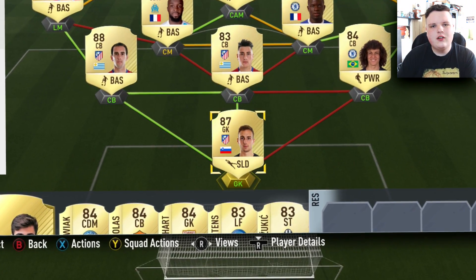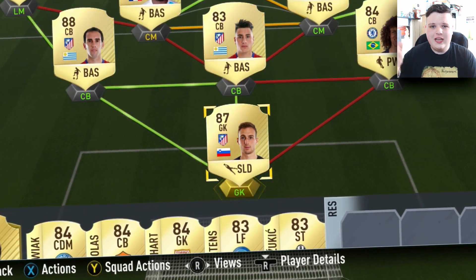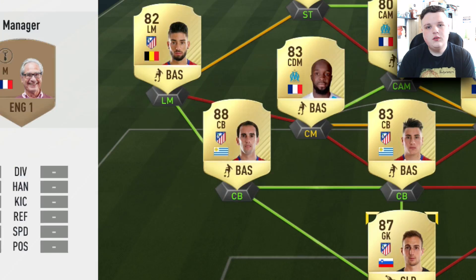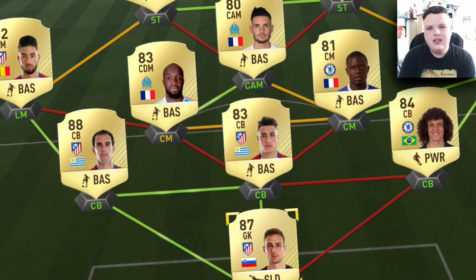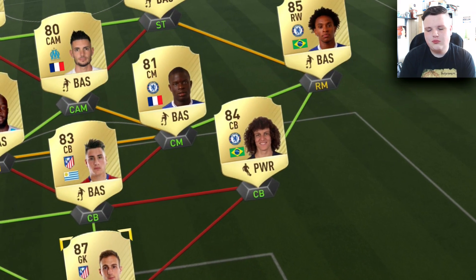In goal we have Jan Oblak, 87-rated goalkeeper. Really solid goalkeeper, although he's probably one of the least best out of all the high-rated 87-plus goalkeepers, but he's still really good because he's 87-rated. In defense we have Diego Godin, Jose Maria Jimenez, and David Luiz - very good defense. You need to have fast defenders in a 3-4-1-2 formation, and these boys make brilliant work.